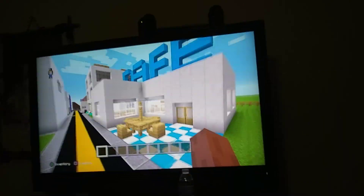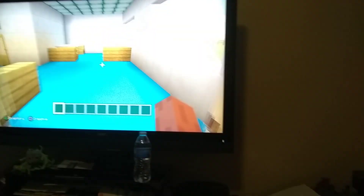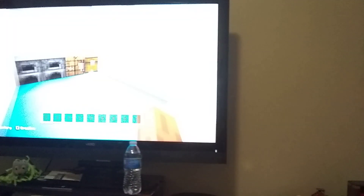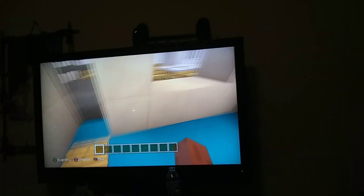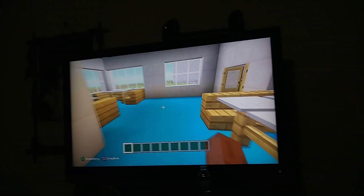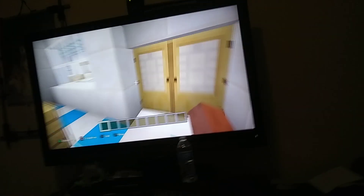As you guys can see, we got the big sign and the outdoor tables. Inside we have more tables and a small bathroom, which I'll probably be updating. We got some shelves and ovens, and inside is just stuff you can order off the menu up here, which is just bread, cookies, and cake. Everything is a dollar to two dollars because this cafe is not a bad cafe.